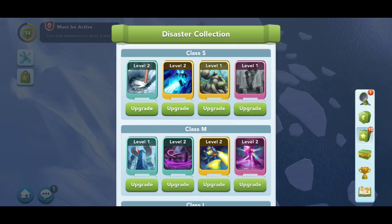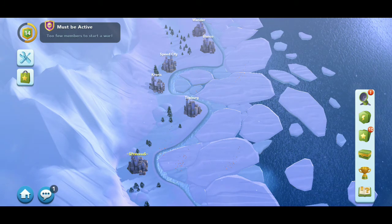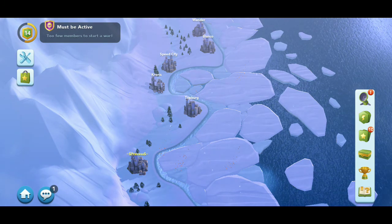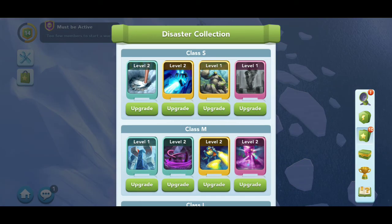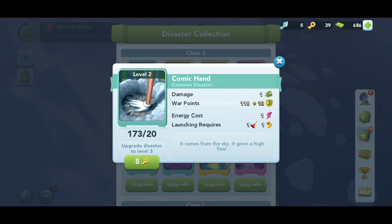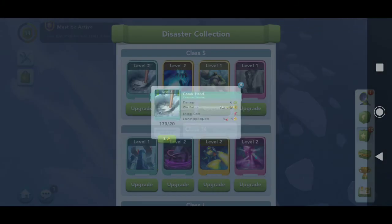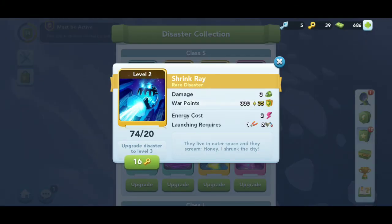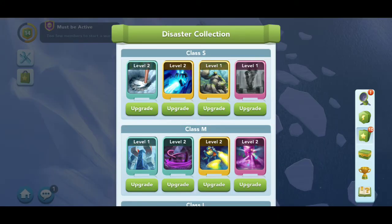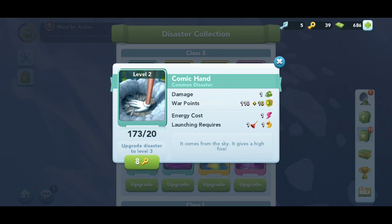There's another assignment that'll say launch rare attack times two. When you guys unlock your attacks, they go by rarity. This one is a common — it says right here at the very top, common disaster. The yellow one is a rare disaster, and it will show you the color of the card on the assignment. If it's purple, that's legendary. If it's yellow, it's rare. If it's this teal color, it's common.